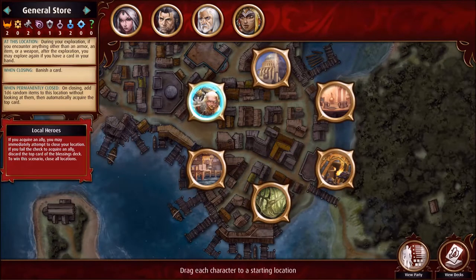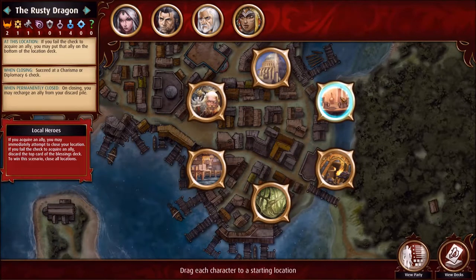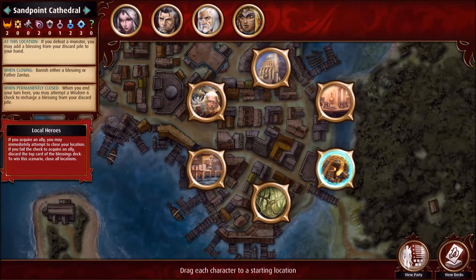Let's take a look at what we've got. The General Store: during your exploration, if you encounter anything other than armor, item, or weapon, you may explore again — a good one to start with. Banish a card to close it. The Academy: on the first exploration of your turn, if you encounter anything other than a spell, after the exploration you may immediately explore again. Succeed at an Intelligence or Arcane 6 check to close it — good for the wizard. The Rusty Dragon: if you fail the check to acquire an ally, you may put that ally on the bottom of the location deck. Charisma or Diplomacy 6 to close — the fighter may want to go there early.